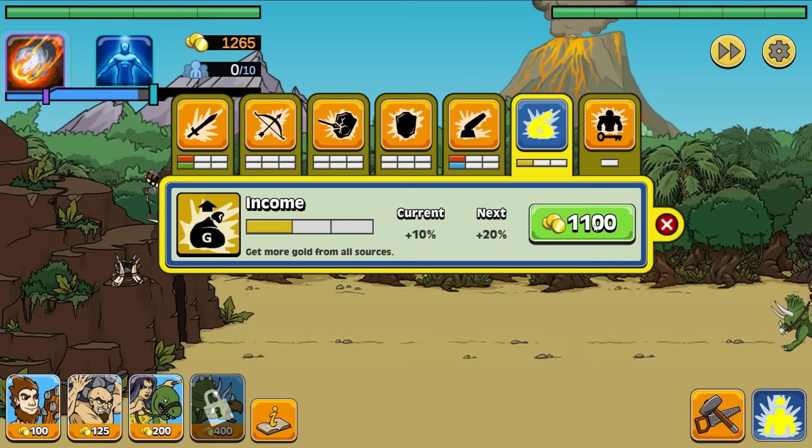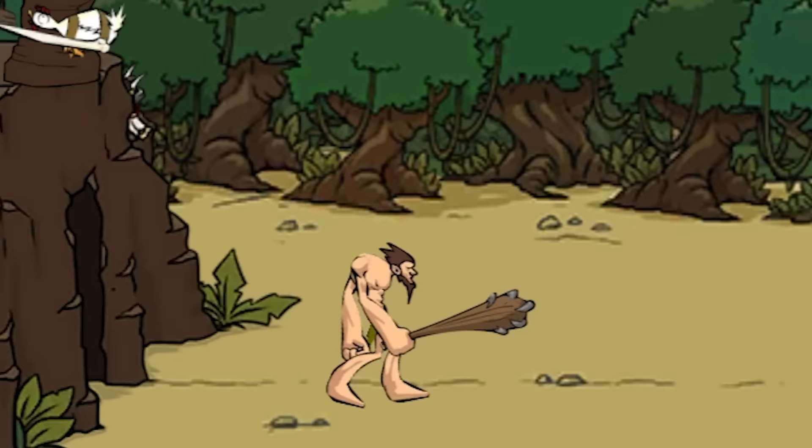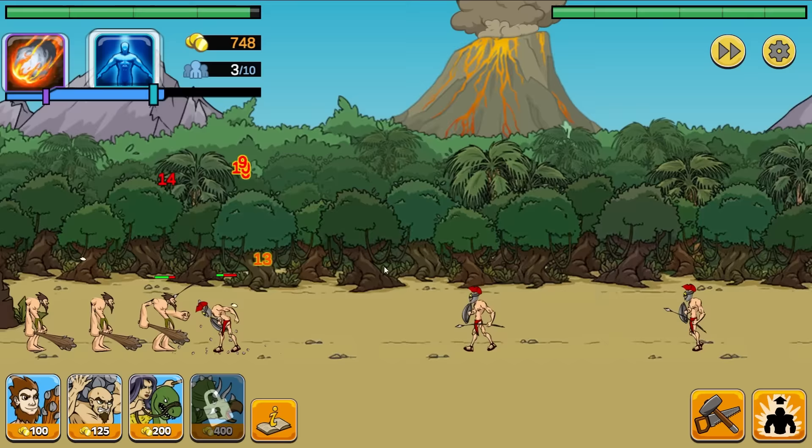They're sending out the dinosaur riders now, so we're going to send out one single idiot. They actually have range from the dinosaur too — that's a little scary, but I think we'll take this one out pretty easily. They might get one hit on our base, but we need to watch out for them. They're also suddenly sending in Spartans — they've upgraded to the Roman era. That's how humanity evolves: it goes from caveman to Romans.